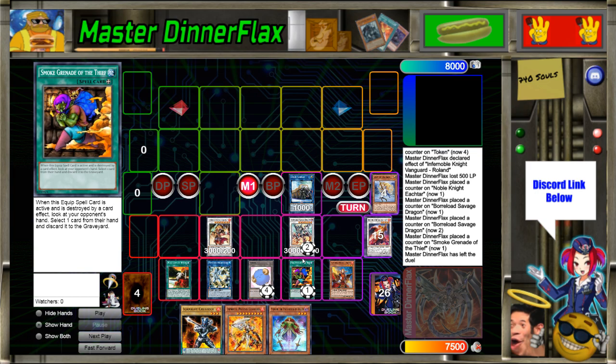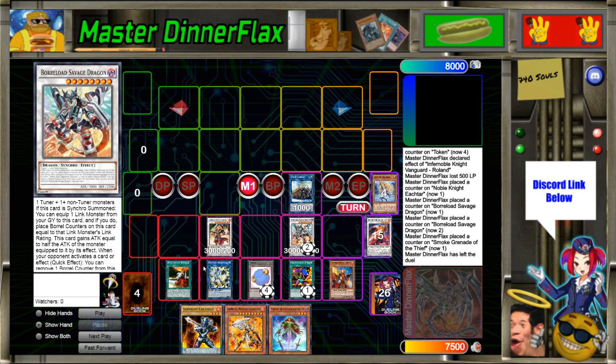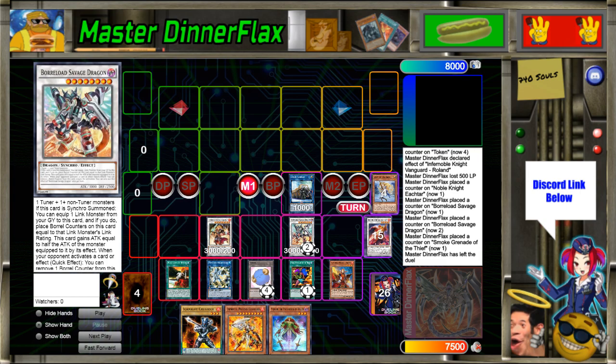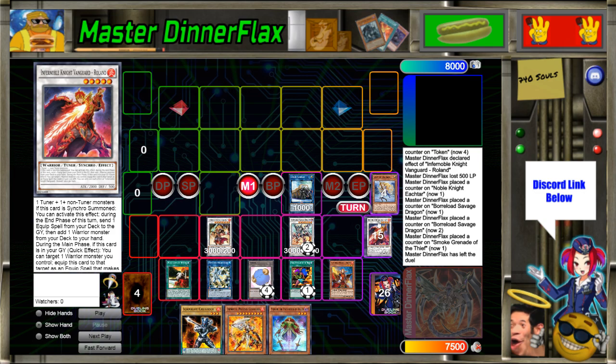That was all with just two starter monsters. If you had Connector, Lady of the Lake, a fire warrior, and an extender, Boreload Savage would shift to the edge of the board because you'd have two monsters to make IP Masquerena, and on your opponent's turn you can turn Union Carrier and IP into Apollousa — that's two more negates. While it'll be a little smaller because of Roland in grave, any time they try to run over it you can just pop whatever they're attacking with.